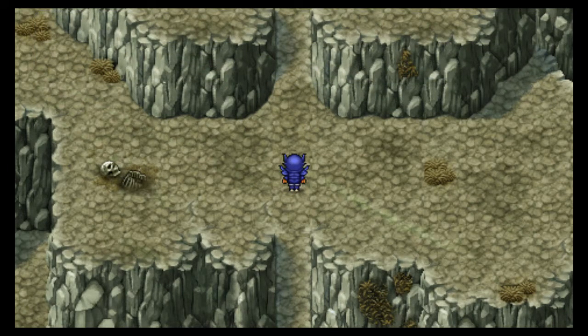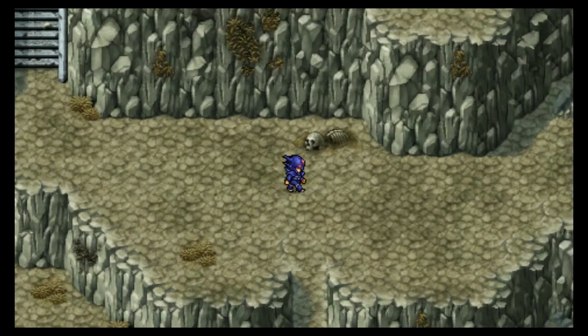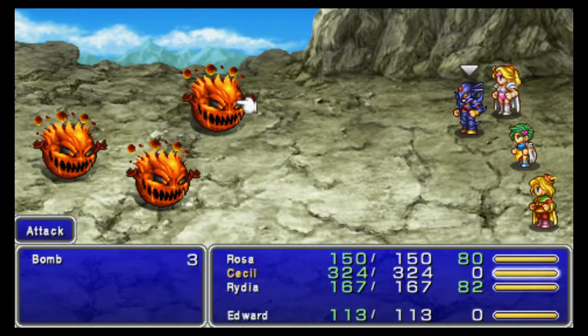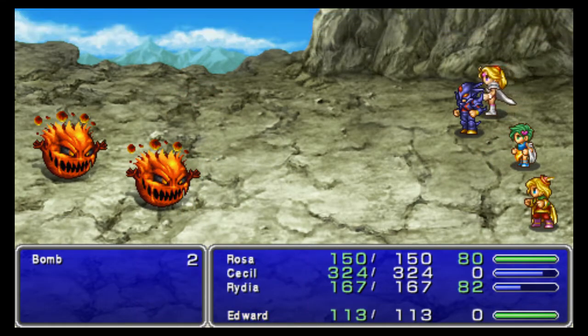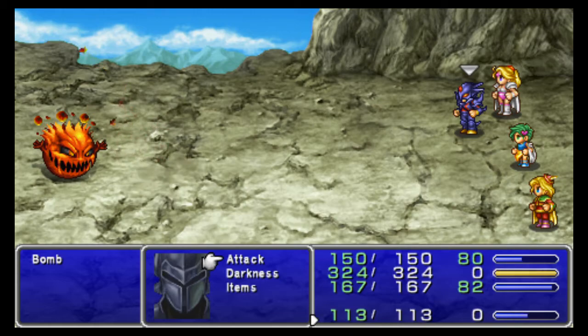We've got quite a few different undead enemies here. Let's head on up. There's not much in the way of new enemies, but they do exist. Bombs — I don't think they have a weakness. They're actually pretty weak; just attack them. Rydia can help with Edward. Always use Rosa's Aim command, by the way.